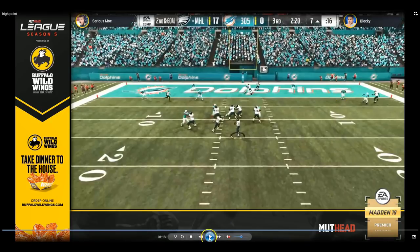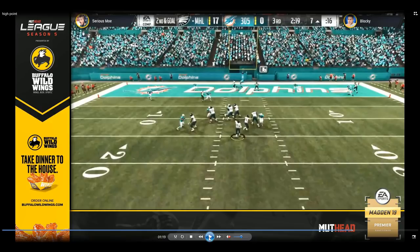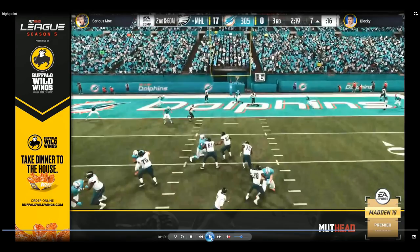As you see, as the camera rolls a little bit more, Blocky runs with the deep crosser and tries to circle back around. The way momentum works in this game, it's tough to do something like that. Blocky did a great job of it — circling back and trying to make a play.